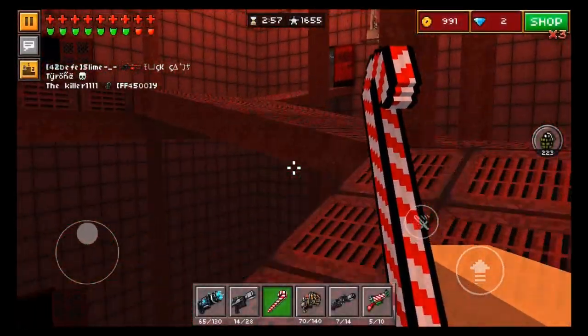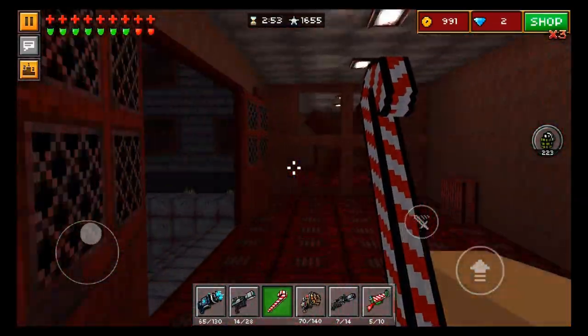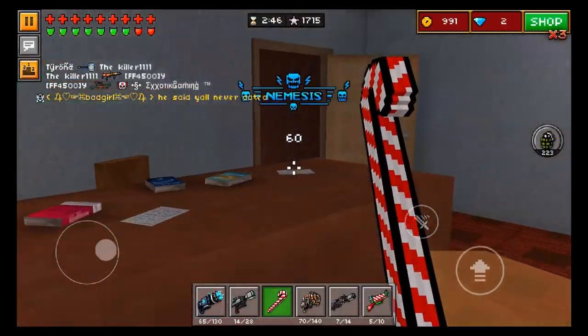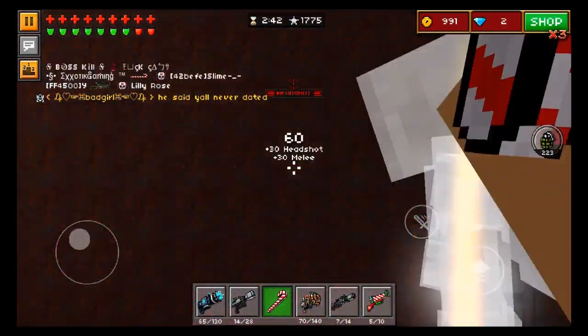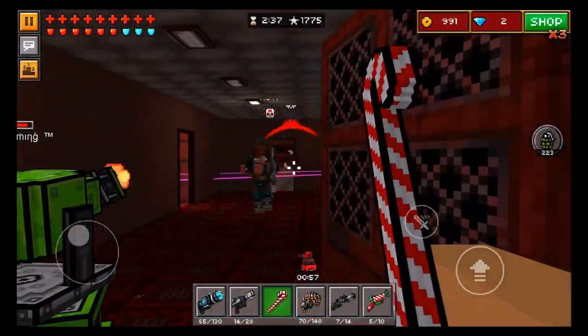I don't really have much else I need to say, because this is just a melee weapon and melee weapons are pretty straightforward. You obviously know where to use them most often — they're close range weapons, you gotta use them in close range if you wanna get a kill. It's not like an assault rifle or a backup weapon where you can use it at long range and actually take somebody out.